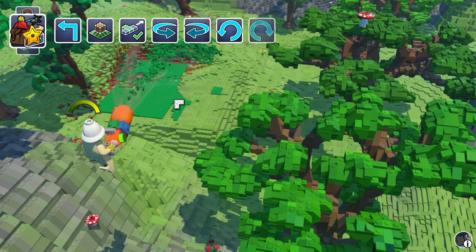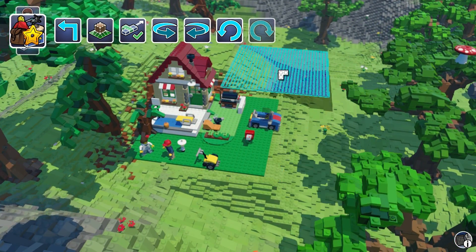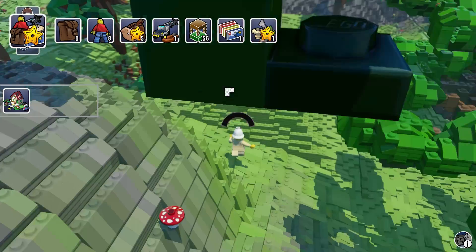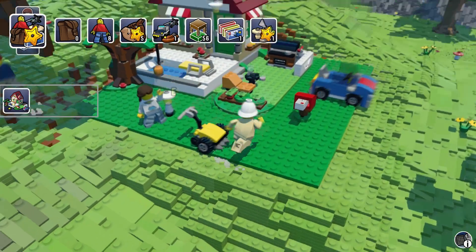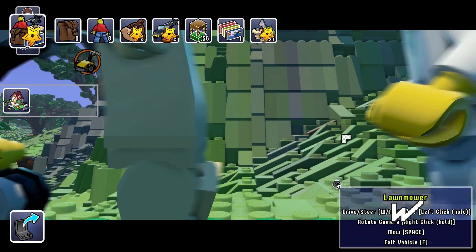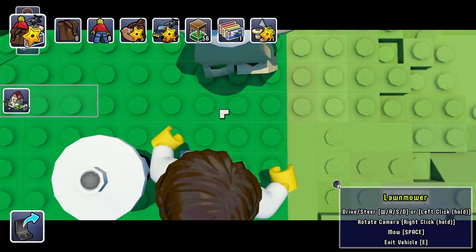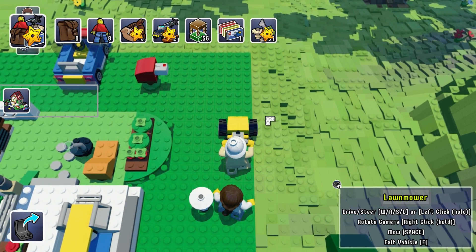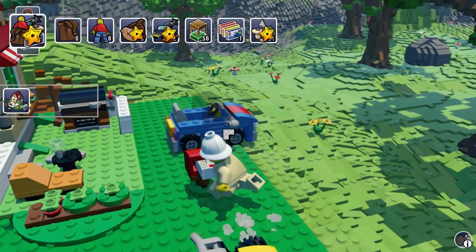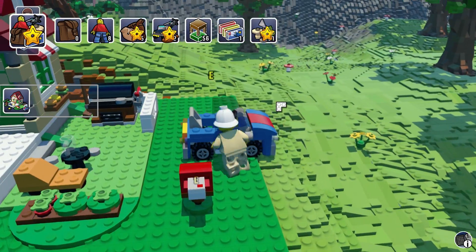I wonder if they're going to sell virtual LEGO sets. That'd be kind of disappointing if you had to pay real money for them. Anyway, once you come back to the real world, these people are alive, and you can ride the lawnmower around — I don't know what it does other than be a vehicle. There's also a mail slot. I always liked these LEGO sets.